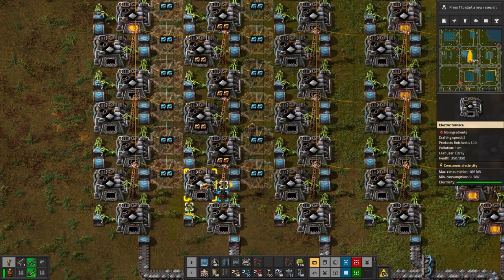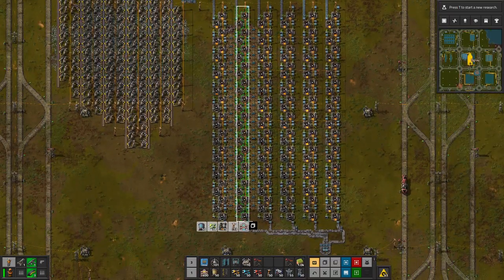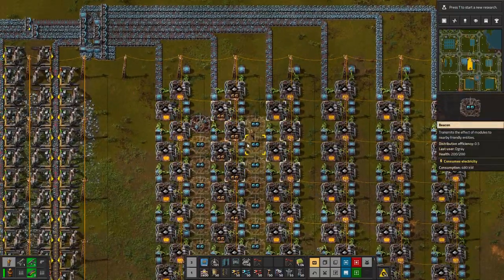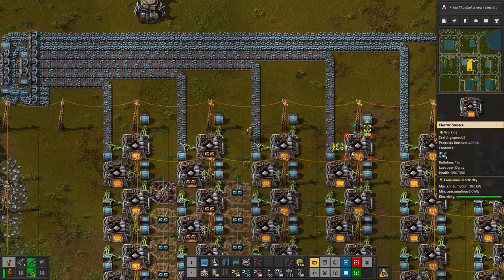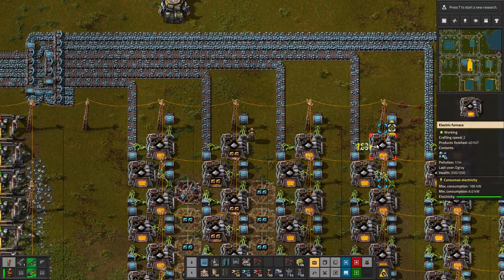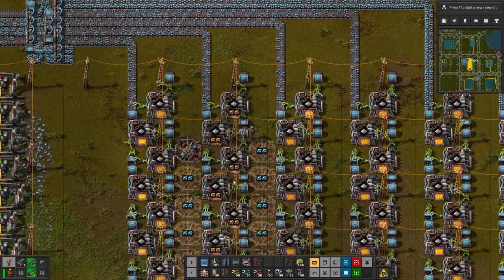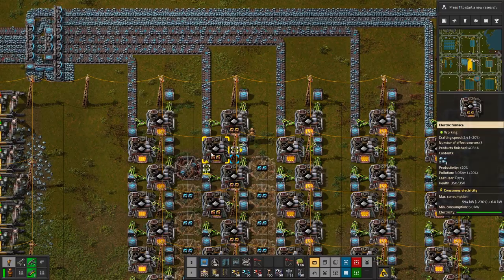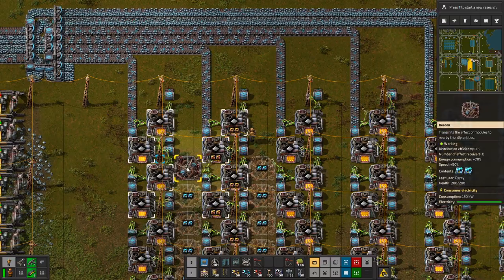Let's just fill these up with productivity modules. It takes exactly 50. Looking at the stats now: a normal furnace consumes 186 kilowatts of power per operation. This one now consumes 594 — a 230% increase just from one beacon and one module set. When all of these are put in it will be even faster.